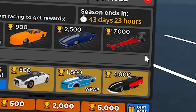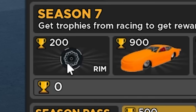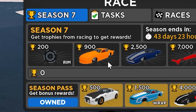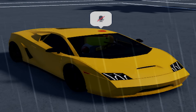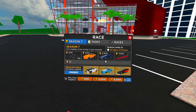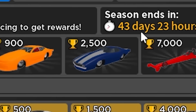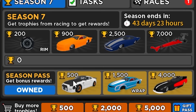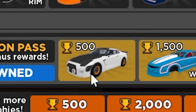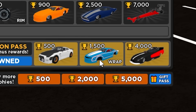Let's go through the rewards you can get this season. Season 7 is based on drag cars. For 200 trophies you can get a rim which looks quite cool. For 900 trophies you can get this block-of-cheese-looking car. For 2500 trophies you can get this blue drag car - my drag race car knowledge is not on point.